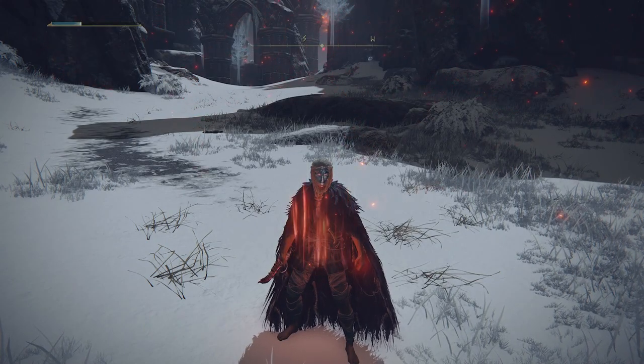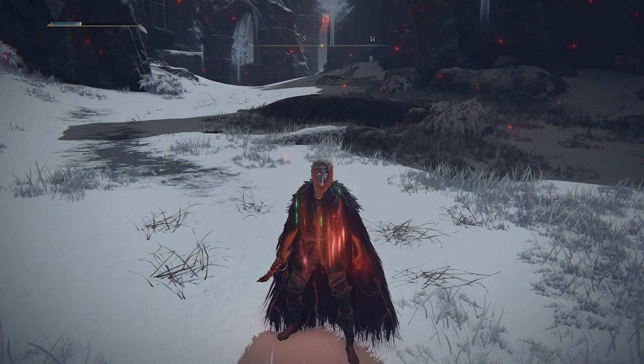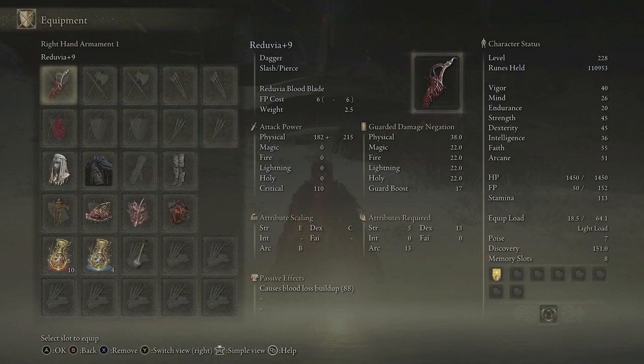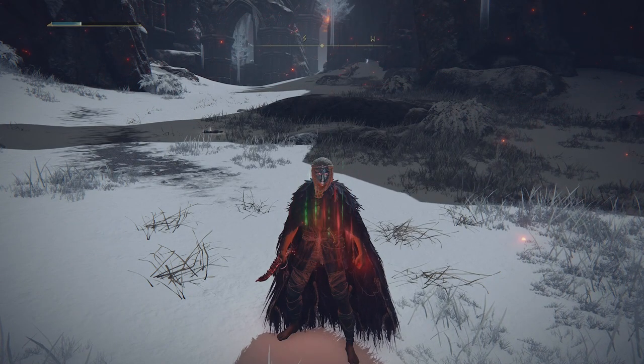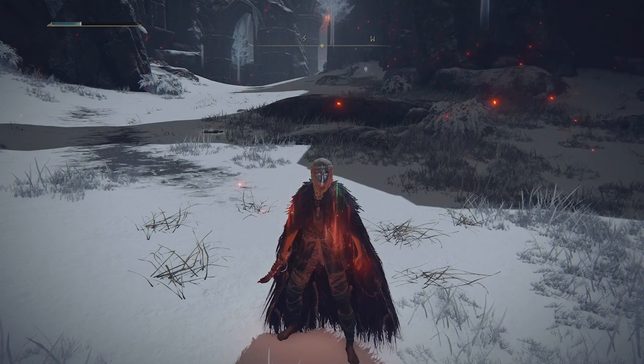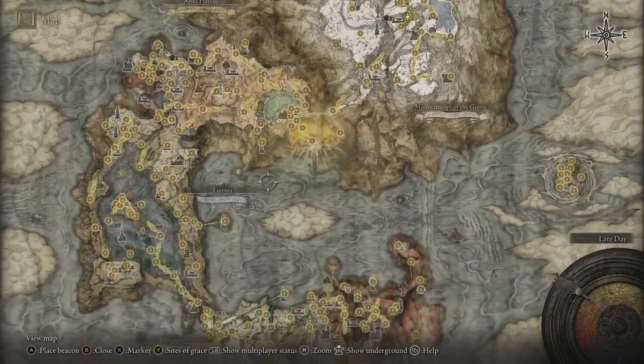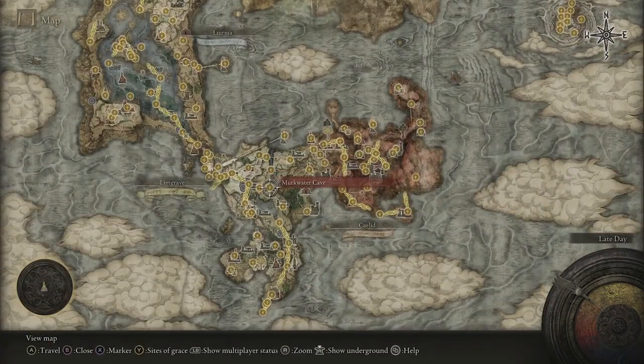So that was a look at the Reduvia, a very early game weapon in Elden Ring. I think it's amazing in a blood build — it is a dagger, so you can power stance with another dagger to get the unique moveset and deal a lot of bleed damage. It's a weapon I'm quite surprised it's taken me this long to cover. You just need to go down to Murkwater Cave to get it and fight the NPC outside. Let me know your thoughts in the comments and I'll see you in the next one.